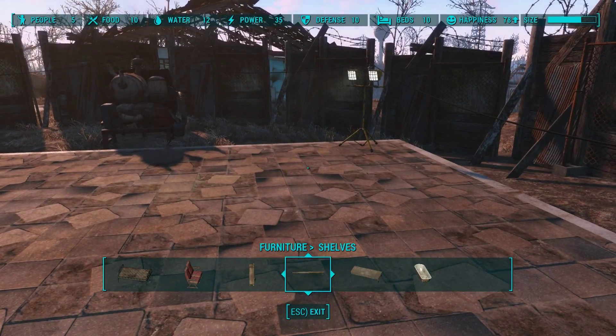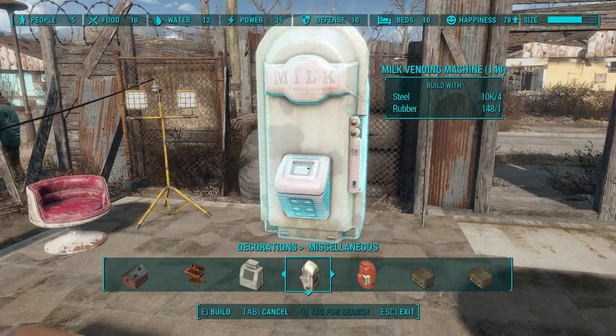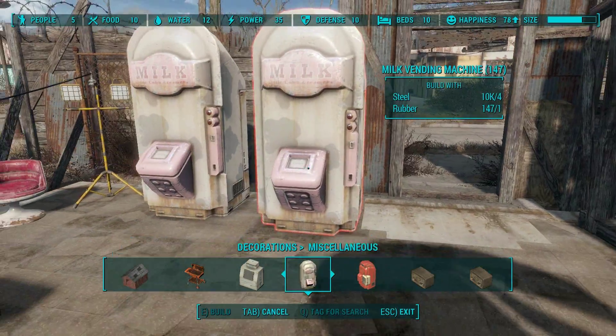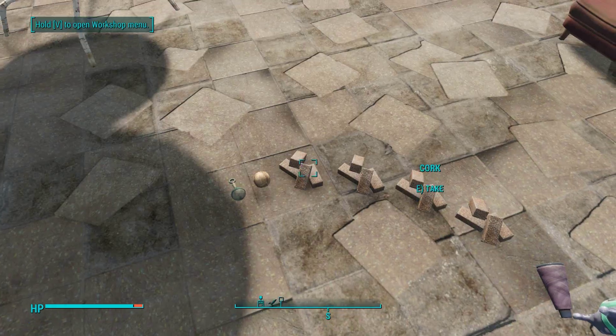Before you go forward, don't forget a milk dispenser — it's always really necessary if you have a whole bunch of kitties. Also don't forget to leave some toys behind.